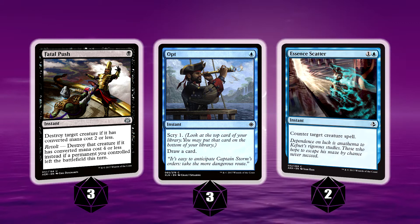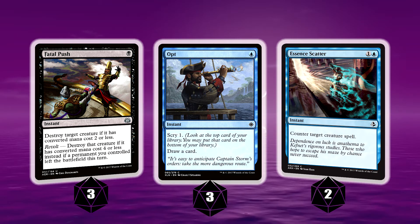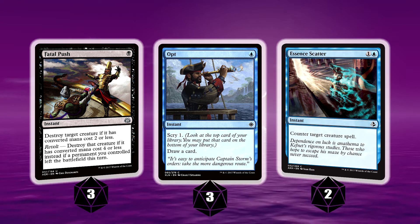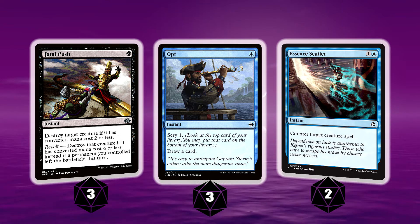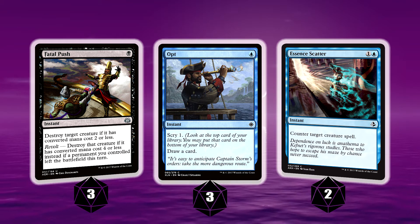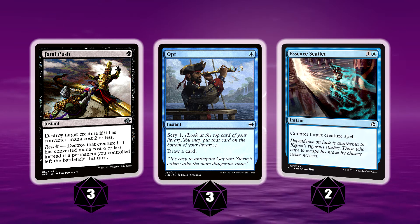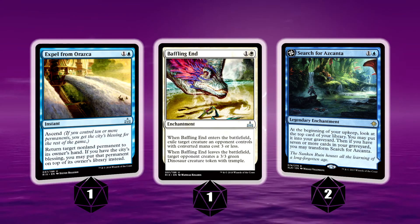On to the spells now. Best removal in standard: Fatal Push — we have a 3-of. Then we look through our cards with Opt: you get to scry one and draw a card. Essence Scatter is there as a 2-of for those early mana creatures coming down in this format. It's a 2-mana counterspell for creatures — very, very good. Some new cards from Rivals of Ixalan that I've been testing as well.